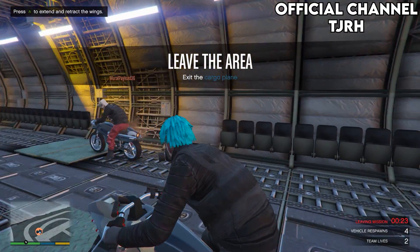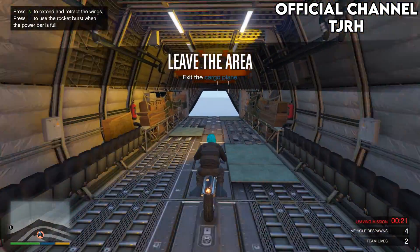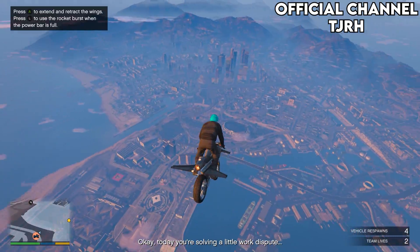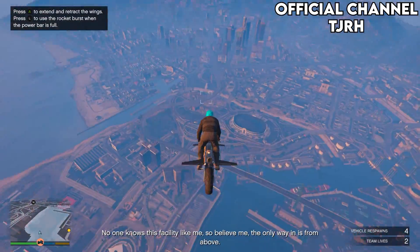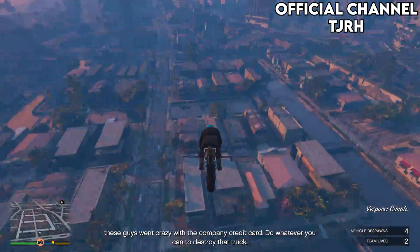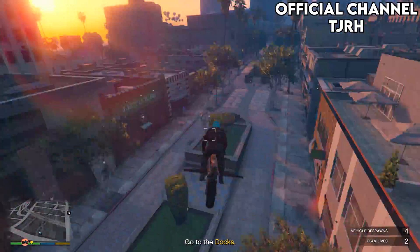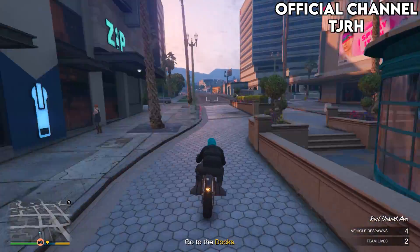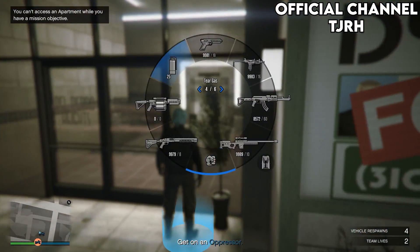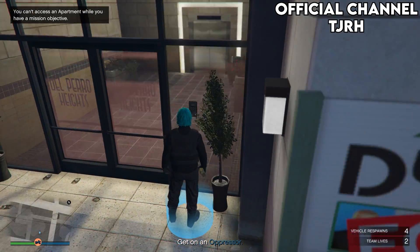Once you're loading, exit the plane. You will need to know where one of your apartments is as it will not show up on the map. Go to your apartment, stand on a blue circle, throw sticky bombs on the floor, and blow them up.